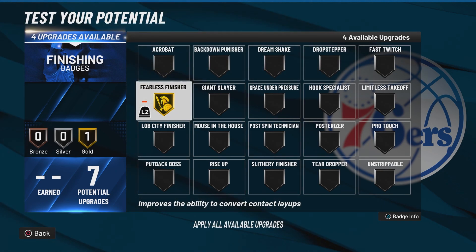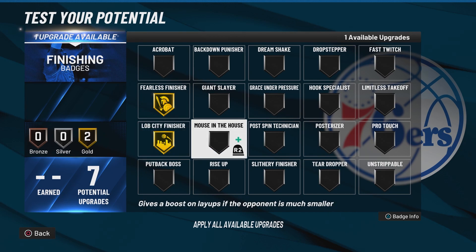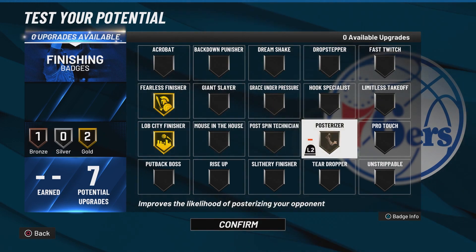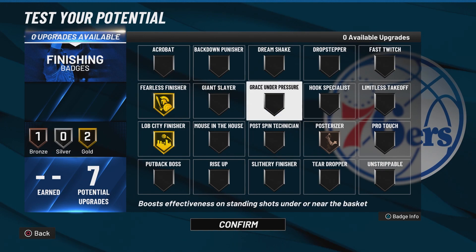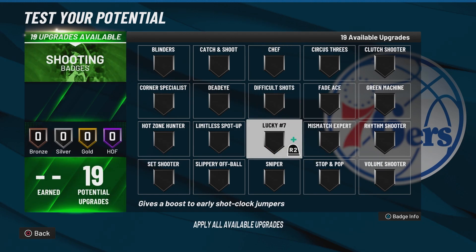With our seven finishing badges, I'm putting on Fearless Finisher — basically the same as Relentless Finisher from 2K20, one of the best badges in the game. Also gold Lob City Finisher, since this build will be catching a lot of alley-oops off screens. With our last finishing badge upgrade, bronze Posterizer — this badge is always one of the best in the game and we could get a decent amount of posterizing dunks.